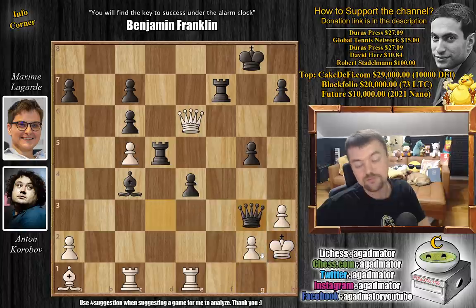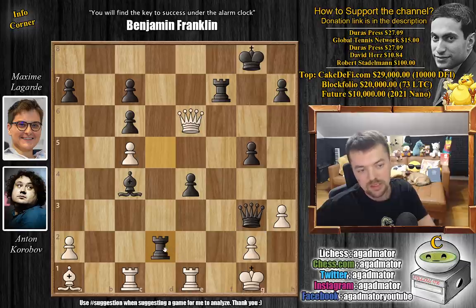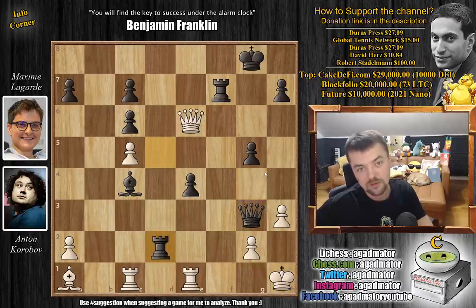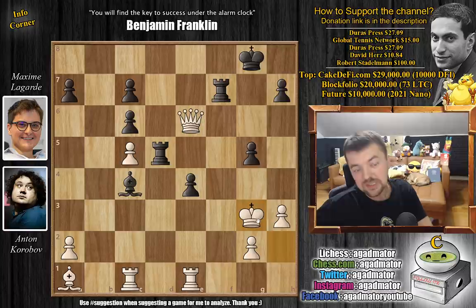Queen to g3 check. And there's really not much for white to do. If you don't capture the queen and go king to h1, you don't want to play g1. If you go king to g1, then rook d2 — now both the rook and queen can capture on g2, which is terrible. Better would be king to h1, but still rook d2, and now white can try queen to g4 — but really you can't, it's even worse. So it's very hard to dodge this. You can't move the king. King to g3 was played — it's the only move that doesn't lose the game.